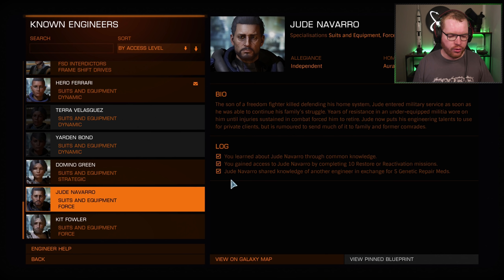Looking at Jude, we know about him from common sources, so the first step is already done — you should always know about him. Next, we need to complete 10 restore and reactivation missions. It can be 10 in total, a combination of the two — you don't have to do 10 of one or 10 of the other; it could be 7 of one and 3 of the other. And finally, we need to deliver five genetic repair mats in order to gain access to the next engineer down the line.